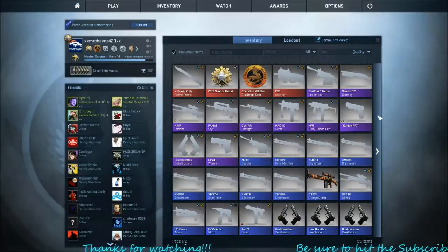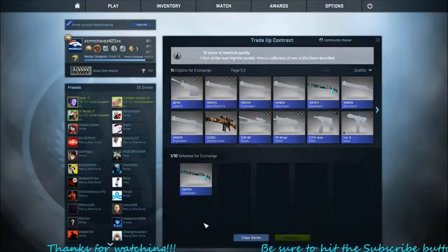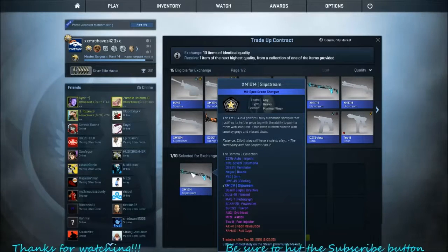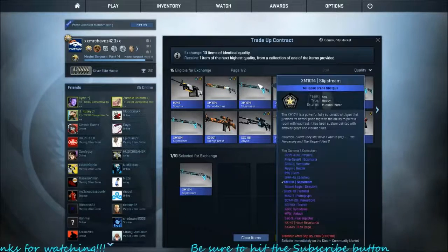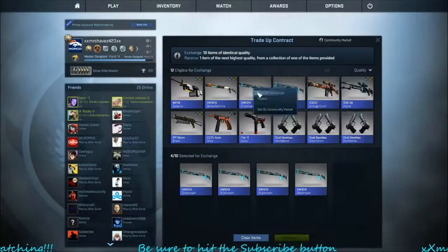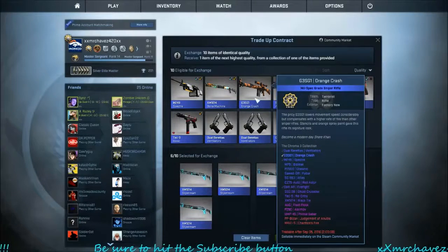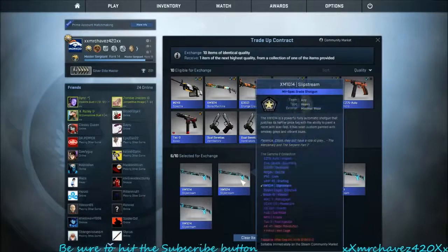Hey, what's up guys, Mr. Chavez here. I'm going to be doing another trade-up contract for either the Weasel or the Desert Eagle Directive. I used all the Slipstreams because these are super cheap — I think these are like 18 cents a piece right now. And then I used Chroma 3 stuff because these were all 18 cents for factory new.